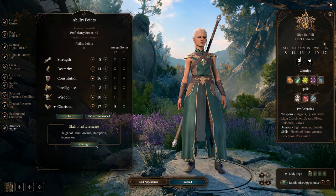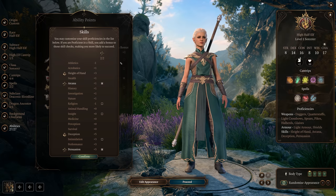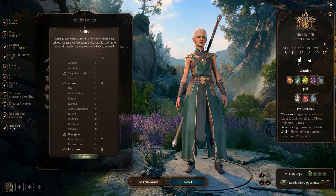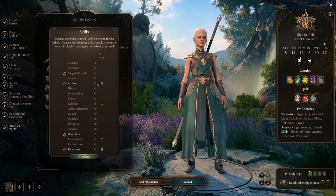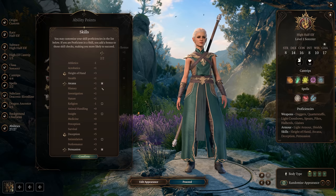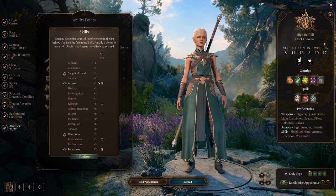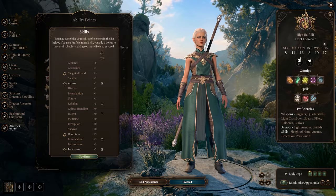For skill proficiencies, the default looks pretty good. This has us proficient in Sleight of Hand, Arcana, Deception, and Persuasion. My recommendation is that if you're going to be the face of the party, be proficient in at least two of the three social interaction skills: Deception, Intimidation, and Persuasion. Arcana is also good — it mitigates the low Intelligence score and at least gives us a positive number there. Sorcerers are different from Wizards: the magic is within them, it's not learned. But a little arcana is good, and that Sleight of Hand is useful when you need it.